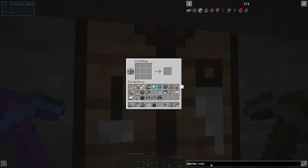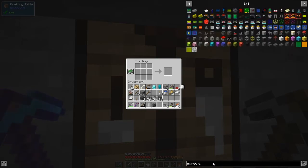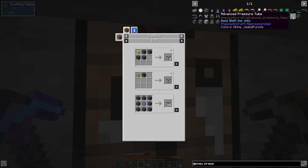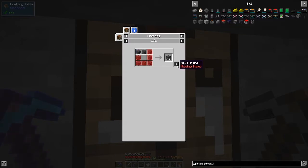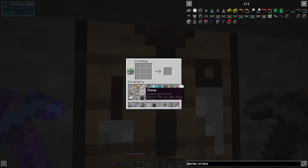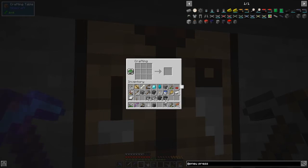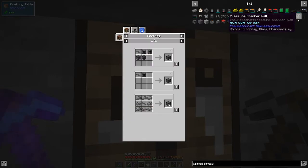The next thing we need to do is make a pressure chamber — that's a lot more work. We need pressure chamber walls. The pressure chamber glass is basically one piece of glass surrounded by reinforced stone. We need 26 walls total — that's two craftings of 12. We need another 14 reinforced stone to top it up.